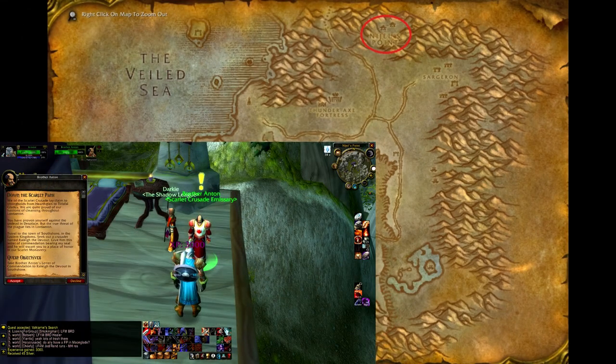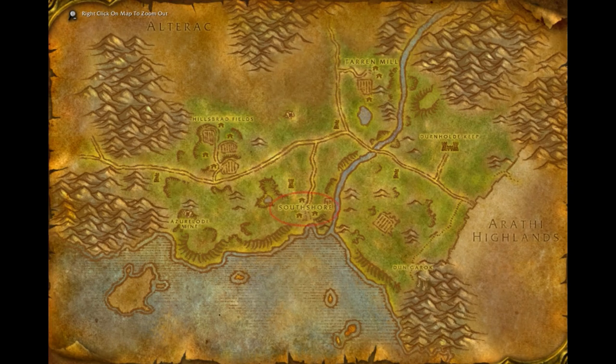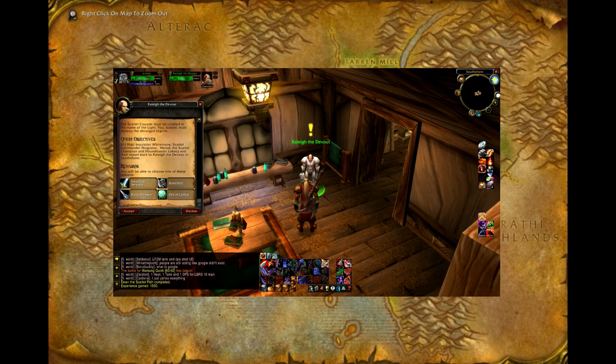When you turn in the quest, you will be asked to take a letter of commendation to the Scarlet Devout located in Southshore. It is here that you will get the pinnacle quest for the instance called In the Name of the Light, and you will be tasked to kill four leaders of the Scarlet Brotherhood found inside. You will be rewarded with one of four rare quality items: a one-handed sword, a one-handed dagger, a two-handed axe, or an offhand orb.